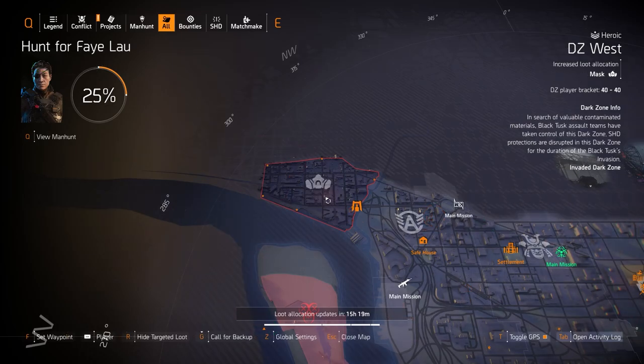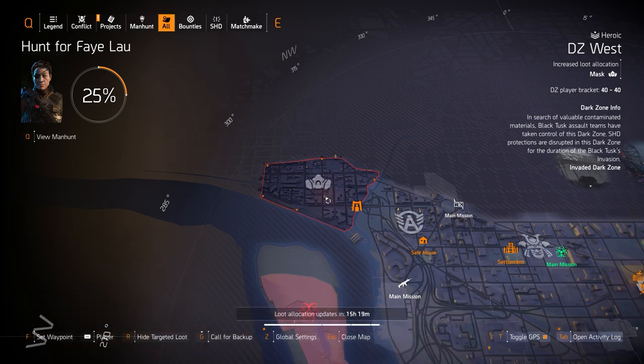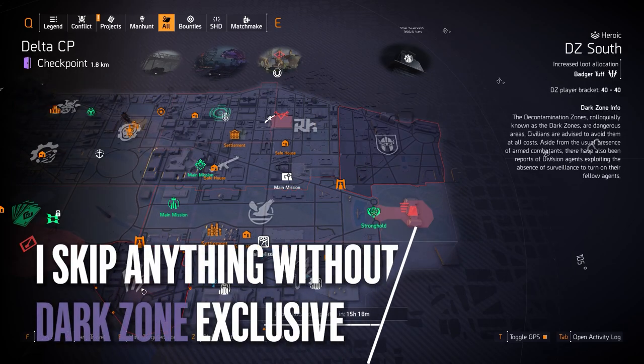For normal targeted loot we got masks in DZ West. This is where you could farm for the Hollow Man mask that gives you, I believe, 8% damage to health baked right into it. It's a Yaahl brand mask and it's a collectible, but at the same time it's also extremely useful in niche situations like raids and legendary missions where you need to deal a lot of damage to health to enemies without armor — like Chunga's robot, the robotic dogs, and whatnot.